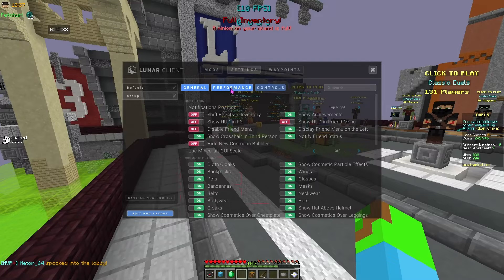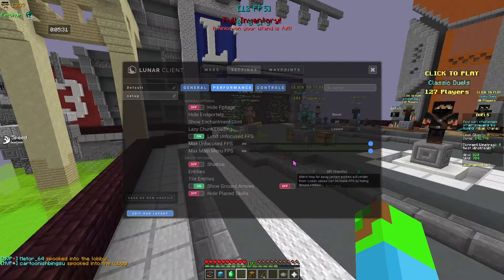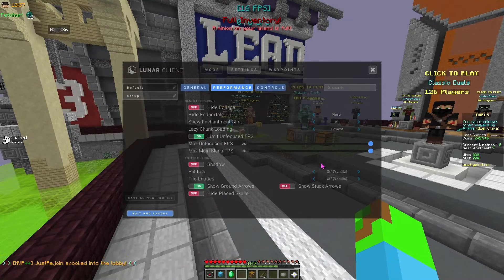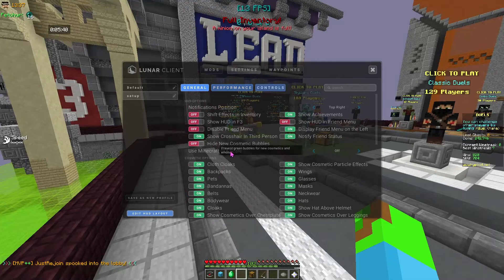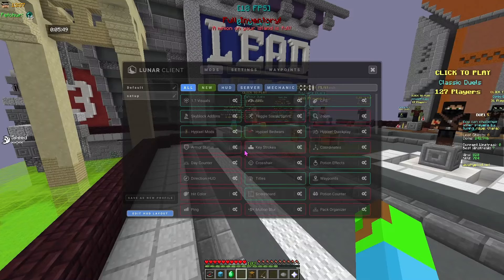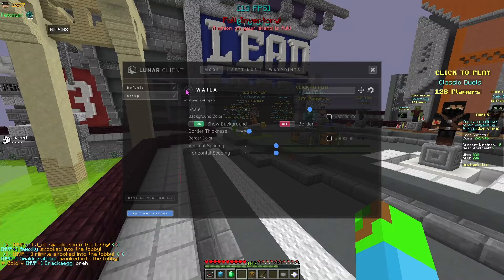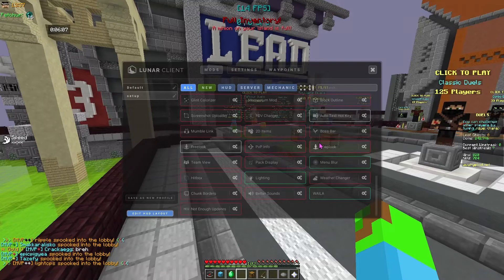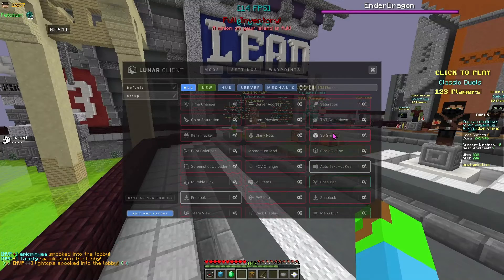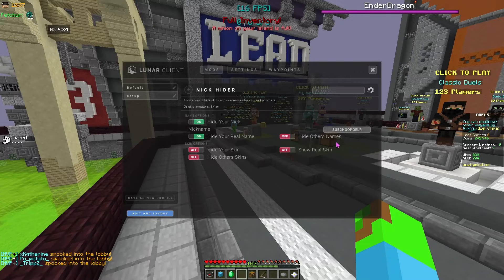I really like Lunar's modules because you can change how they're sorted and customize this kind of stuff — I think it's really cool. In their settings they have only about three tabs, whereas Bad Lion had a bunch. They don't have as many FPS settings you can change. They have a lot of the same stuff as Bad Lion, including Nick Hider. But the thing is, this Nick Hider — I can't go any further than 12 characters. Whereas in Bad Lion you can go infinitely, so that's kind of cool. With Lunar I feel like I get more FPS.